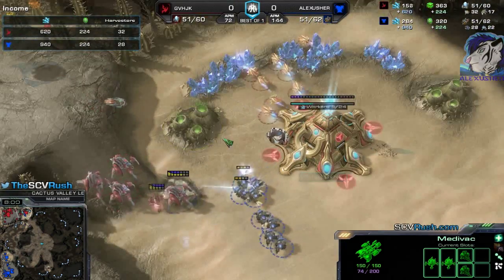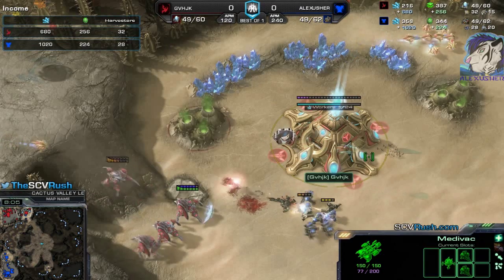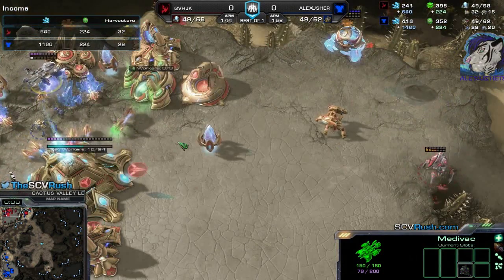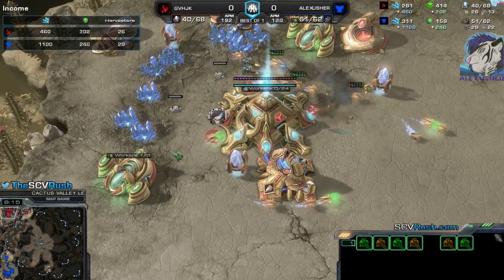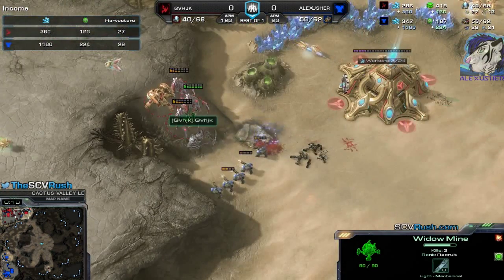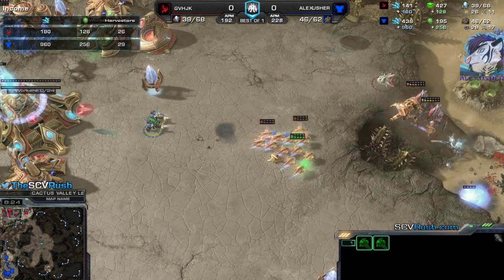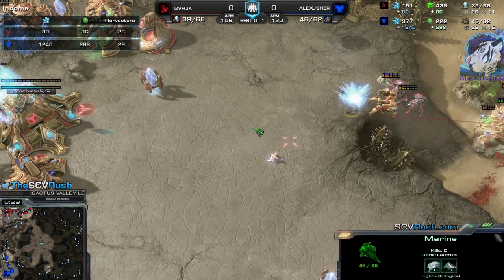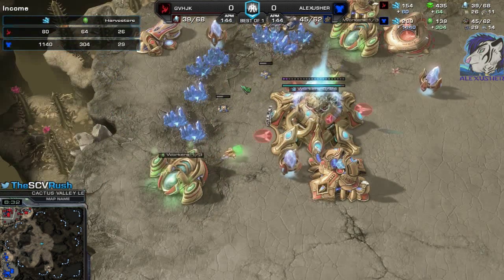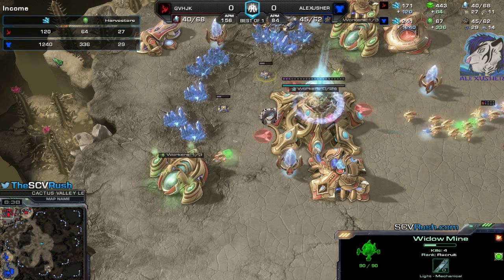There's nothing to defend — he pulled everything to the front because of the Marines! There's the drop — kiting back a little. He'll clear out those Marines eventually, but the Widowmines! Good shot! He might lose another Stalker there — yes, he does! Those Marines take out some more probes. Overall nine probes killed so far — not too bad. The income took a hit; a lot of lost mining time.